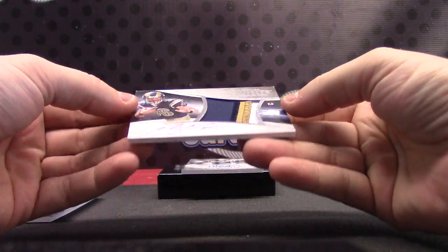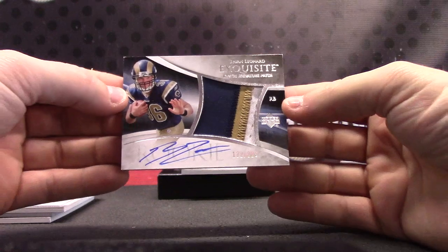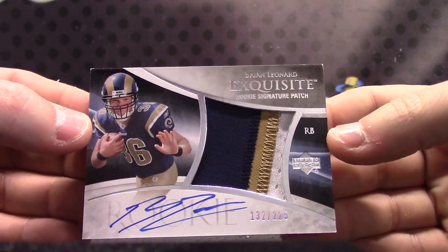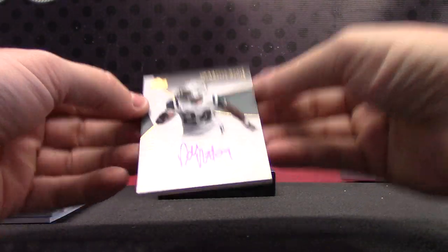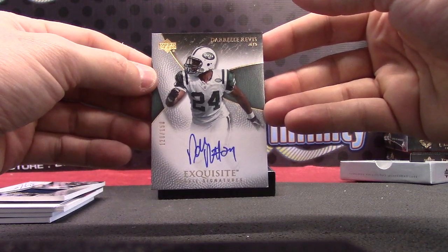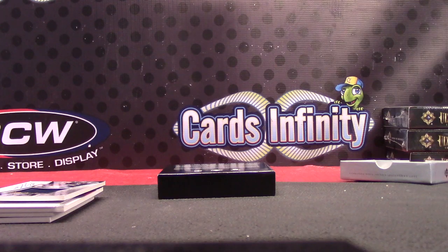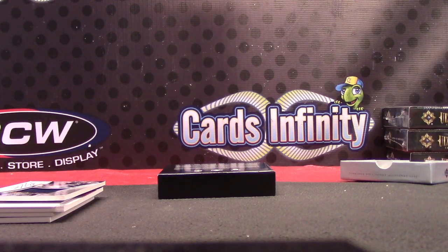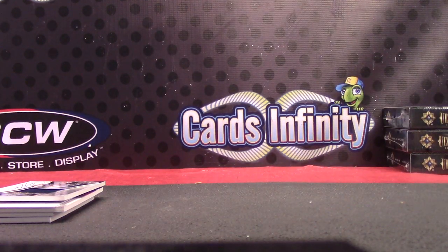Next we have Brian Leonard rookie patch autograph for the NFC West, numbered to 225. And the last one — AFC East, rookie autograph, Darrelle Revis. Nice rookie, one of the best corners in the league. So we got some pretty nice cards in there. Joey, sorry man — I'll shoot you an email. Thanks everybody for getting in. With this kind of division break there's only so many cards to go around, like 15 or so. Thanks everybody, I hope you had fun — I will get it on the way, see ya!